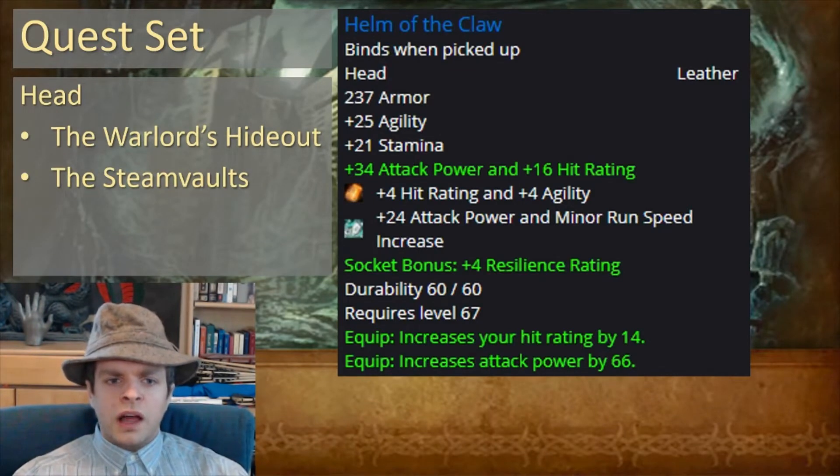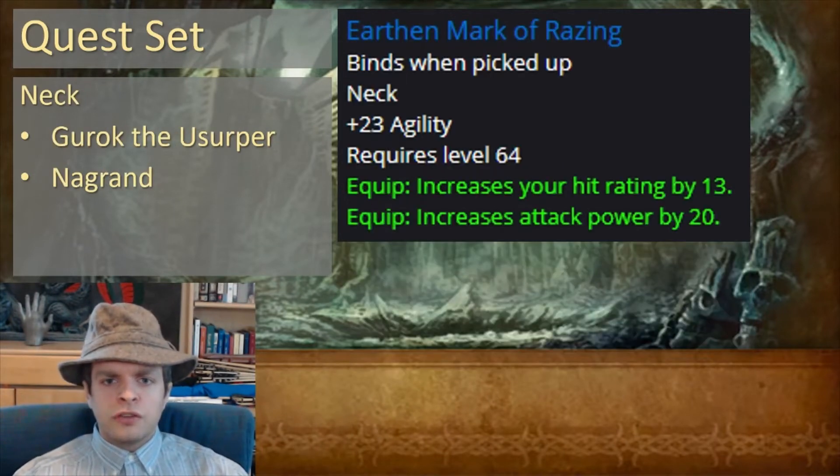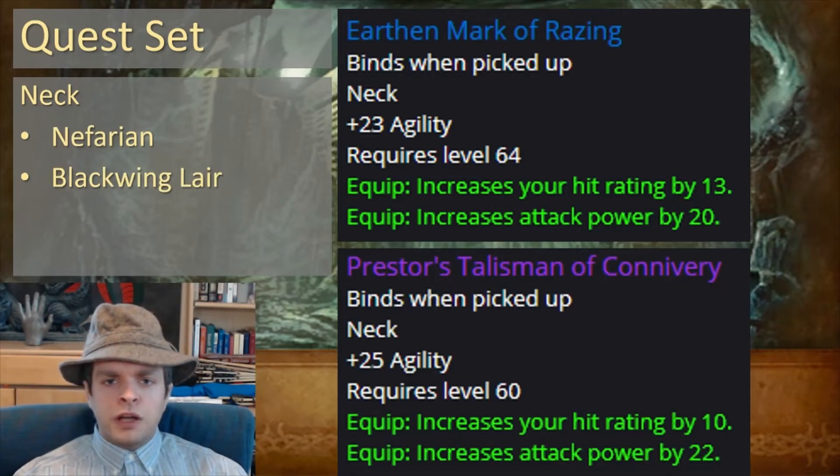For your helmet, you're going to want Helm of the Claw from the Warlord's Hideout quest in the Steam Vaults. For your necklace, there's Earthen Mark of Razing from the Gurbog the Usurper quest in Nagrand — this has agility, hit, and attack power, exactly what you're looking for. If you happen to have Prestor's Talisman of Connivance from Blackwing Lair, it's pretty much equivalent and you don't need to worry about picking up this necklace.